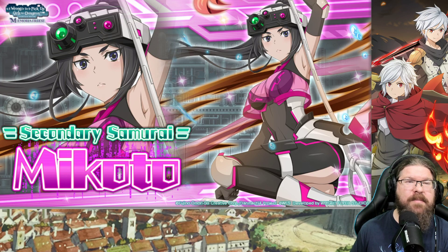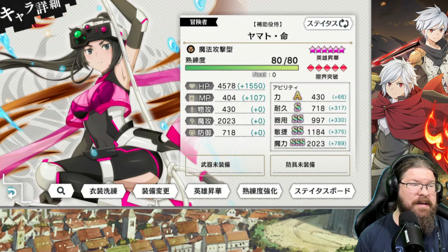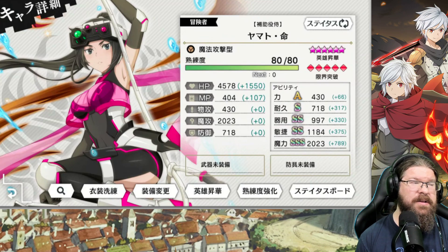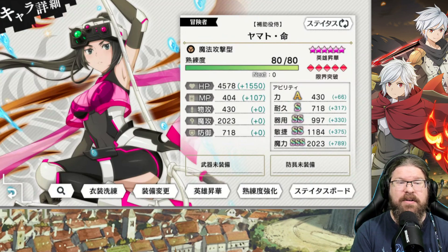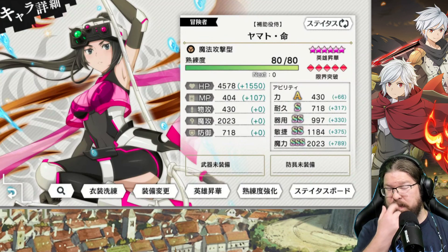Next up is Secondary Samurai Mikoto. HP is 4578, MP is 404, magic is 2023 — you'd expect everyone here to be magic, which is hilarious because it's our techno units. 717 for endurance — that is a great endurance stat. Dex is 997 and agility is 1184. Really, really good numbers. She's got physical unit numbers with magic unit skills. Skill 1 is an 88 MP cost, foes plural super thunder magic attack with ultra encounter rate, self magic, agility, and thunder attack damage 60% for five turns, and add four additional actions, foes plural mid thunder magic attack with ultra penetration rate, and allies penetration rate plus 40%.